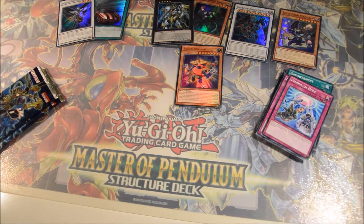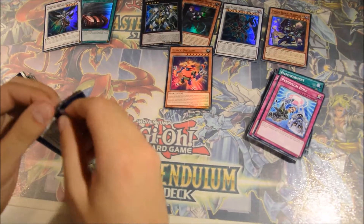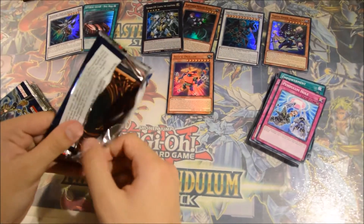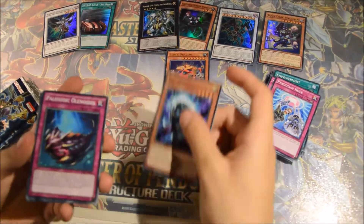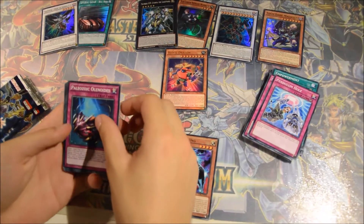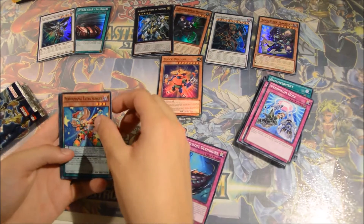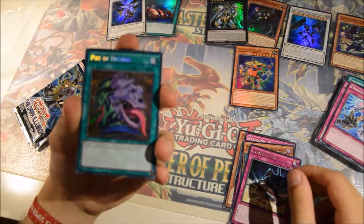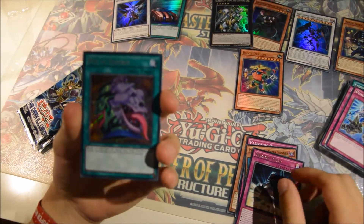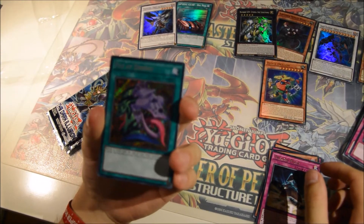Let's open these packs and see if we can get a secret out of these — it'd be great. Paleozoic, Performapal Extra Slinger, Traptrix Pulse, and Pot of Desires! Wow! This is a $30 card if I'm not mistaken?